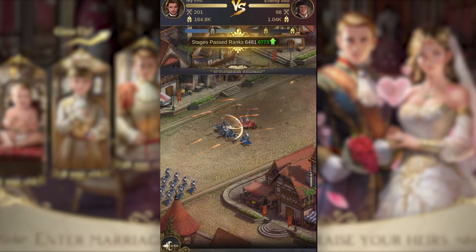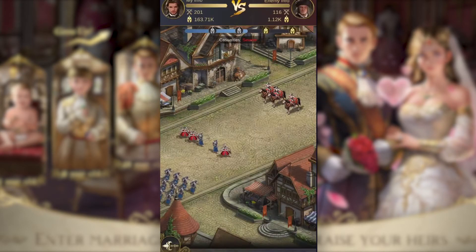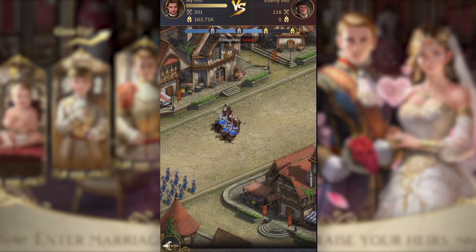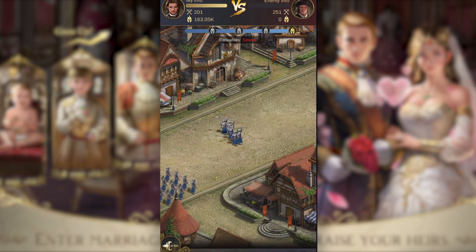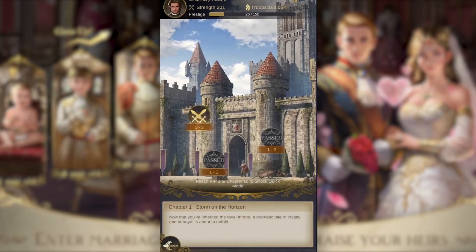Another aspect that can be improved is the selection of gender at the start of the game. If a player selects the queen as their role, the setting of the game should adjust accordingly. It gets a little awkward when other characters address you as lord when you are a female ruler. Perhaps it was a later decision to add this setting since the game is named King's Choice.